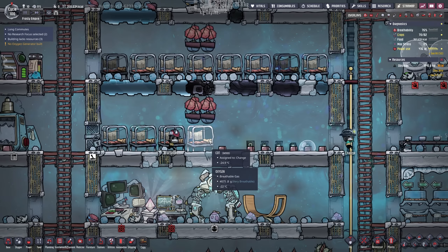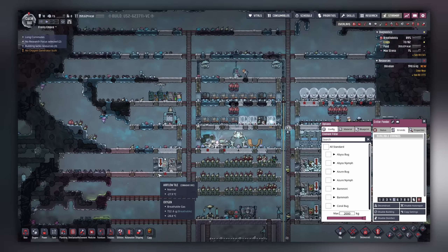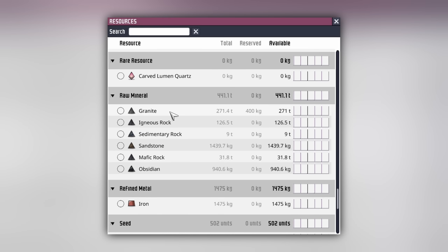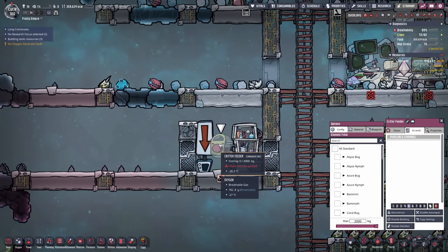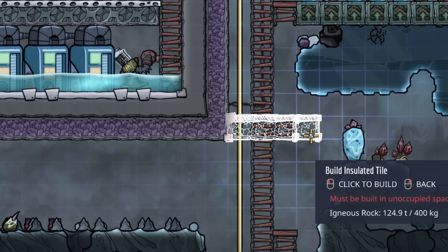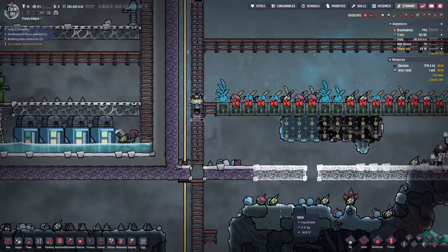That pressure is going to pop some eardrums. The hatchlings have to come in here - we will feed them. What should we feed them? We have a lot of granite so maybe that, or igneous rock - doesn't really matter. I would like to insulate all of this down here. Suffocating - of course. There we go, you're fine.